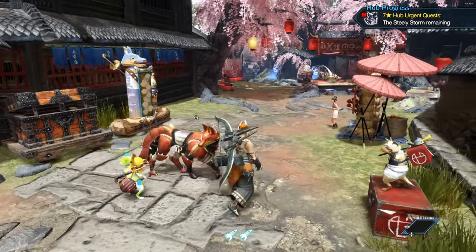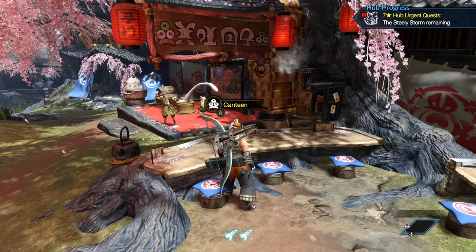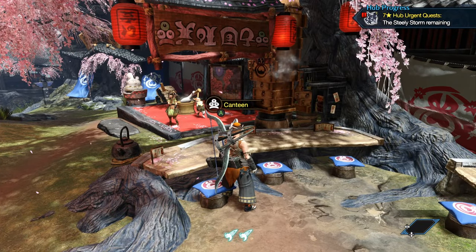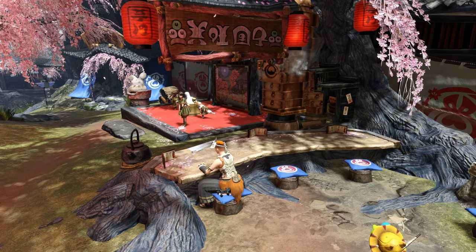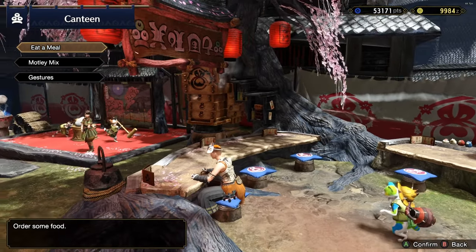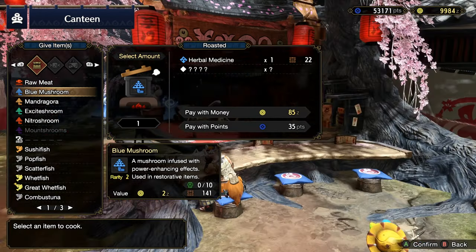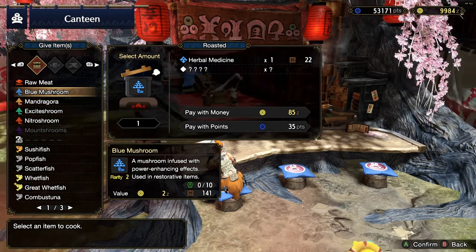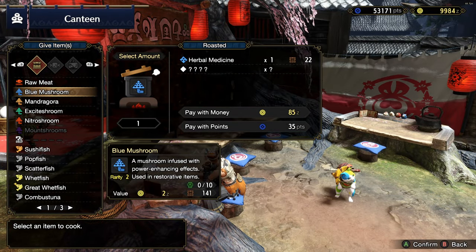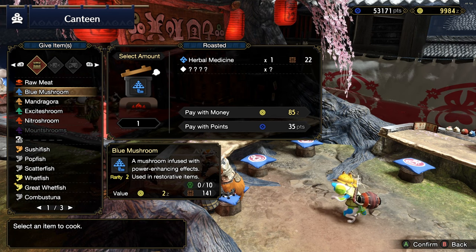Since we have a little more time, I'll go through the motley mix from the canteen. This is similar to crafting, however it allows you to do it through the canteen. You give certain items to the canteen and they will give you the crafted item as a reward.